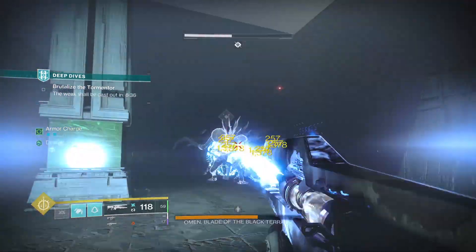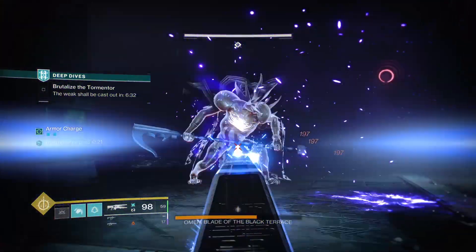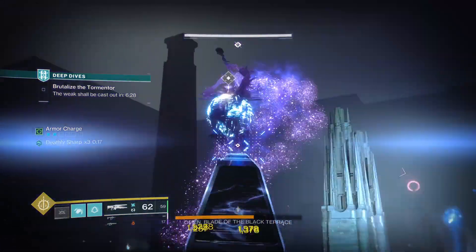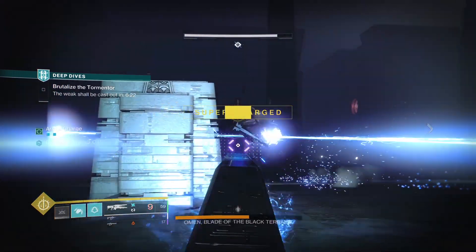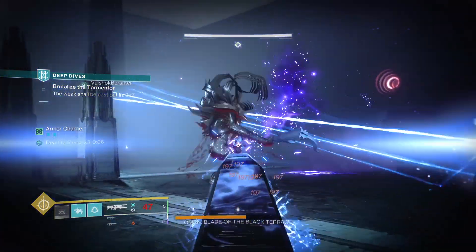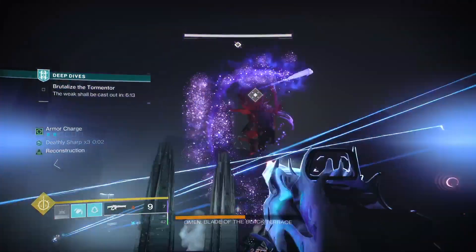Omen is going to chase you and jump in the air — he is the literal nightmare that Tormentors are, especially at boss level. Because the mission is timed, DPS is absolutely essential. With Omen being a Tormentor, the only crit point on his body is his chest.